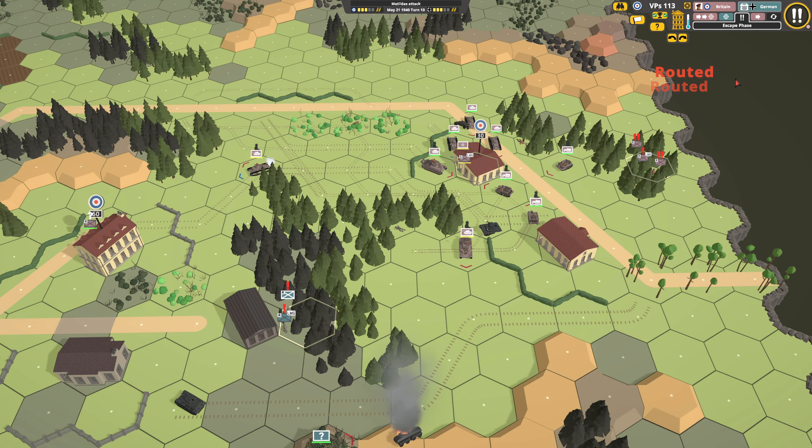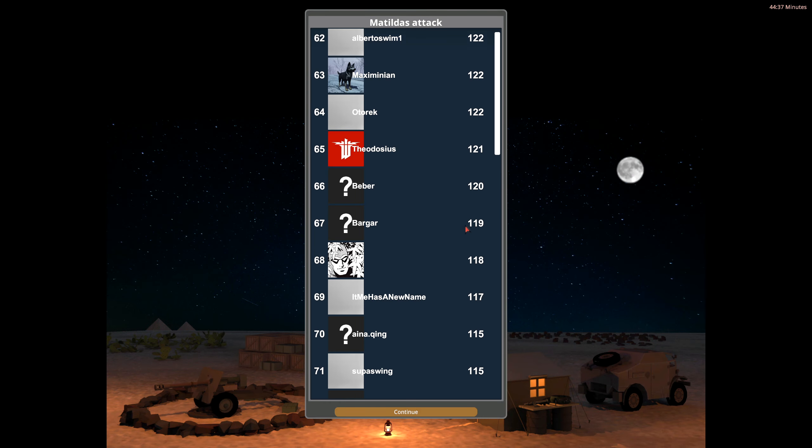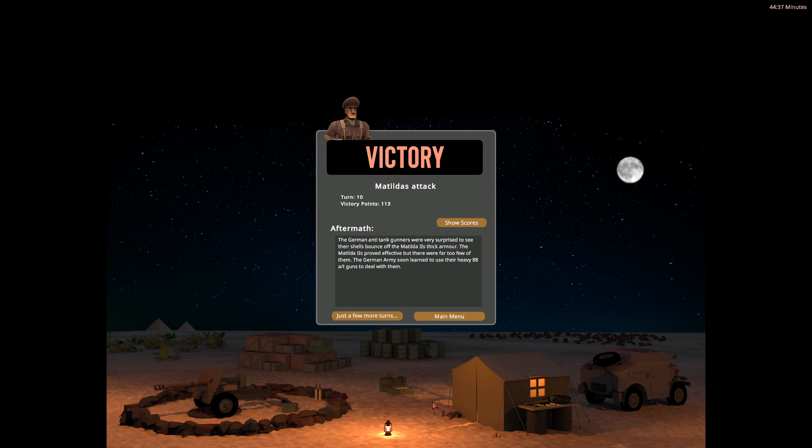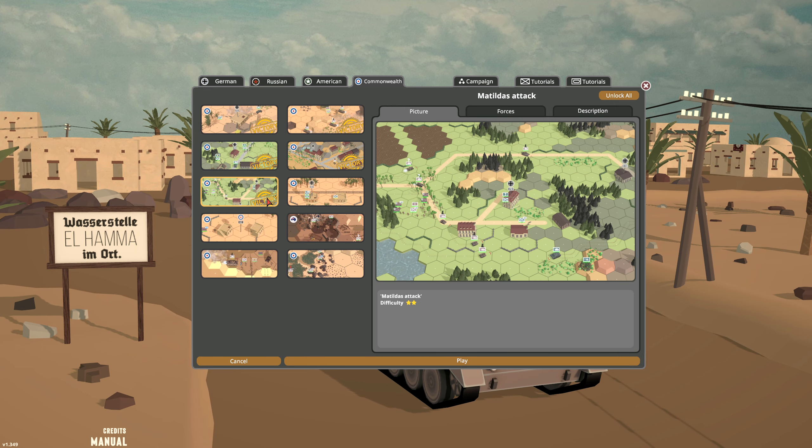After 10 turns, 113 points. I feel like that took way longer than it needed to, but we managed to get the victory. The German anti-tank gunners were very surprised to see their shells bounce off the Matilda II's thick armor. The Matilda IIs proved effective, but there were far too few of them — the German army soon learned to use their heavy 88 AT guns to deal with them. In terms of scores, we came 77th — not too bad, not quite as good as the previous mission, but we got stung at the end pretty hard. It was fun nonetheless, and I'm sure we'll move on to the Alumin skirmish at some point. That is it for now — hopefully you guys enjoyed it, thank you very much for watching, and I'll see you in the next video. Goodbye!